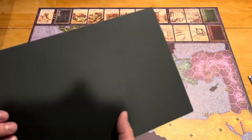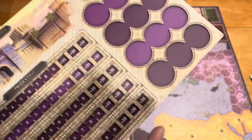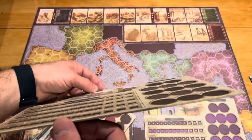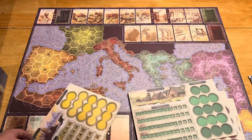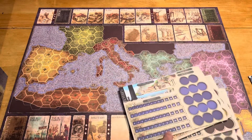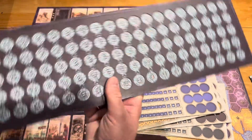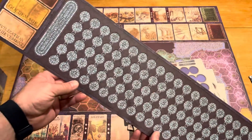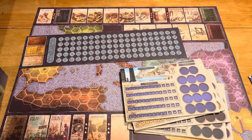Then we have the individual player boards. These are double-thick indented boards, but they're not nearly as heavy as those tiles — they're much thinner. We've got one, two, three, four, five, and six, with all the player colors. Then we have this long board — I don't know if that's population or civilization — but it is definitely a counting track of some sort. Maybe points, maybe not.